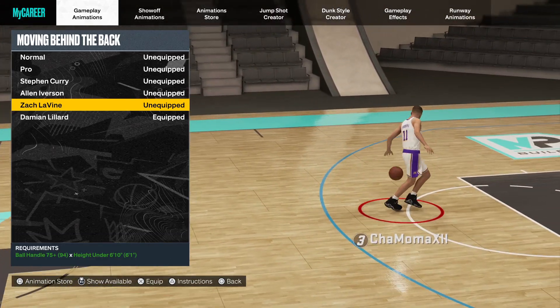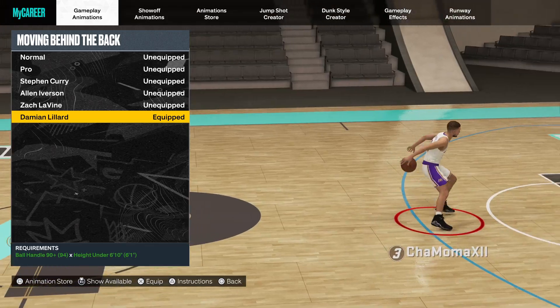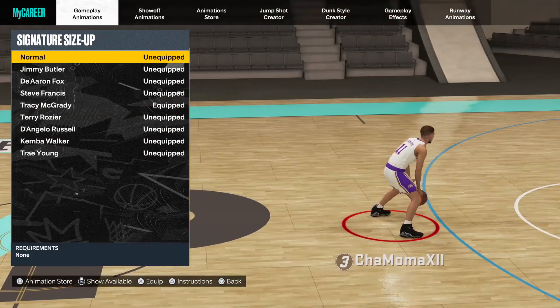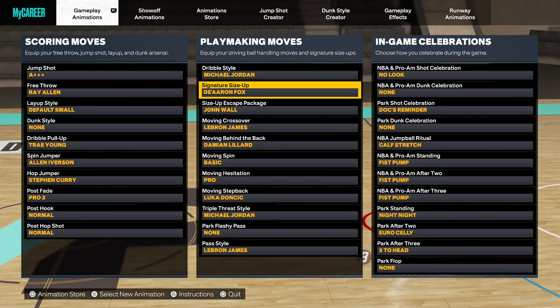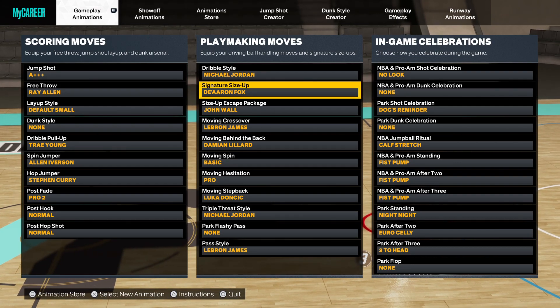If you want that Damian Lillard behind the back, you need at least a 90 ball control. On 6'9" or 6'8", you cannot get it — I recommend Zach LaVine for those heights. If you're on a 6'7", 6'6", or 6'5", use Damian Lillard behind the back. Another great signature size up is De'Aaron Fox — De'Aaron Fox signature size up is a great one, and you can also use John Wall as an escape.